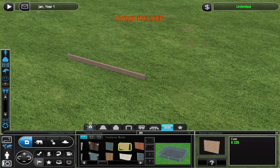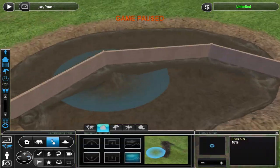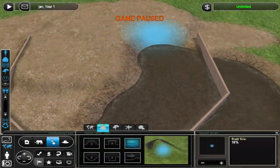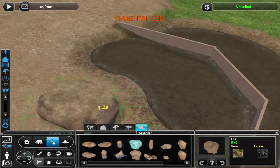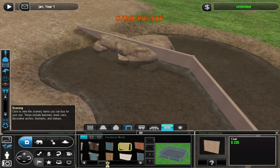Hello everyone, the coach here and welcome back to another video. Today we are playing Zootacoon again and we are building an exhibit for pygmy hippos because I was requested to make one which would look like the Toronto Zoo exhibit for these animals. I looked at some pictures which I think are from the Toronto Zoo and I tried to recreate it, or at least be very heavily inspired by it.